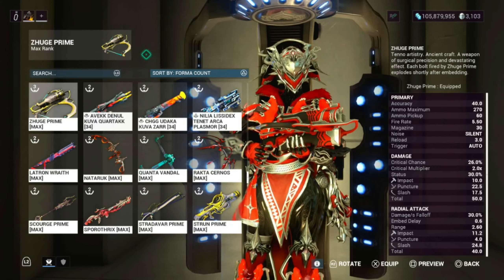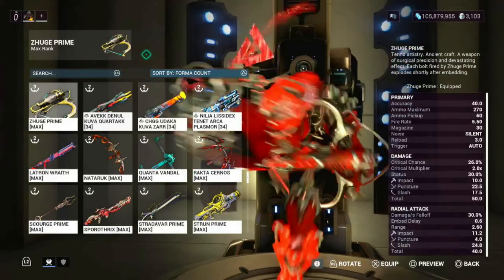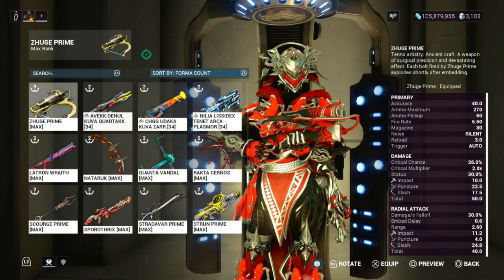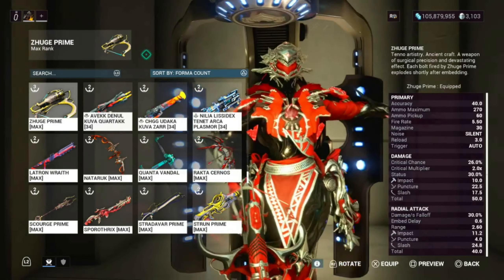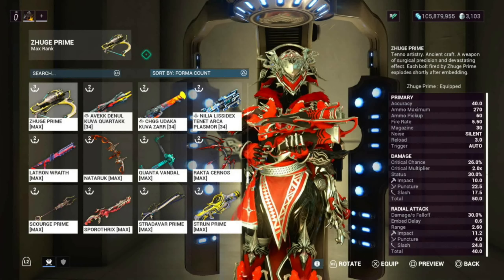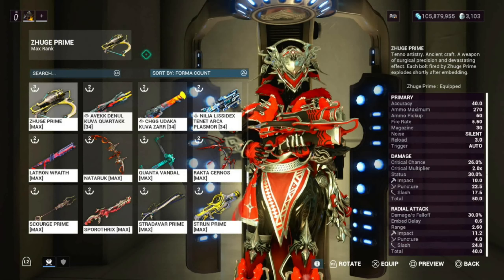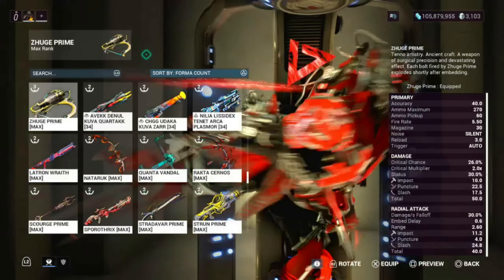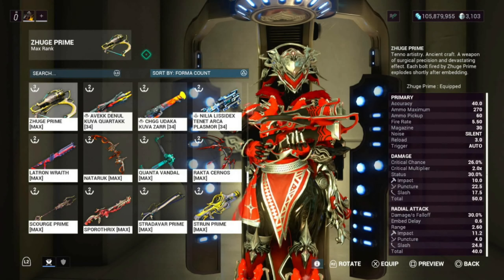The Zook Prime is not bad of a weapon and I'm going to show you guys that this weapon can really pack some damage. Starting off with the stats: fire rate is 5.50, great ammo maximum and ammo pickup — they added that because of AoE changes. Magazine is 30 and reload is 3. Critical Chance is 26%, 2x crit multiplier, status 30%. Impact, Puncture, Slash are all looking decent. And then you have the radial attack, which is the explosion damage — so Galvanized Aptitude would not be working on this build.